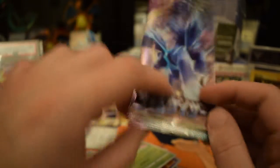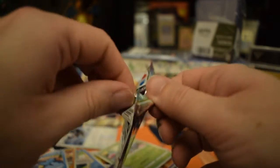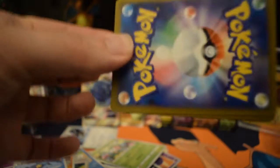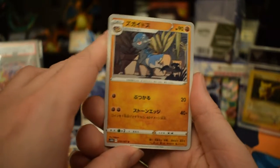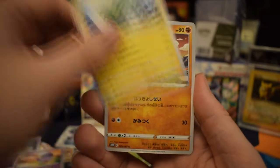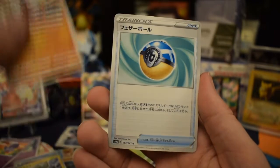Last pack - come on Dialga luck. What do we get in the last pack? Is it something good? You never get good stuff in the last pack like I said. Just one of those Quick Balls. That's it - just two and three.